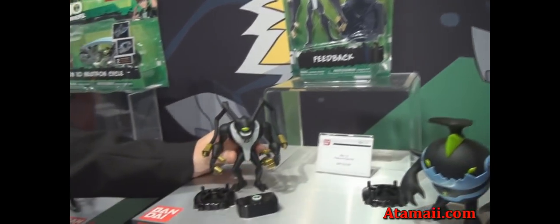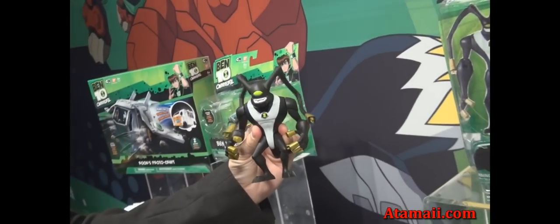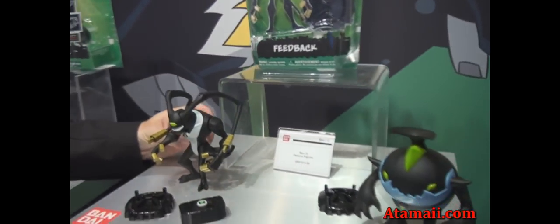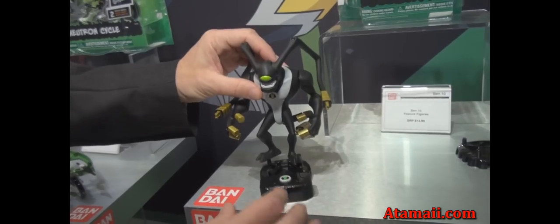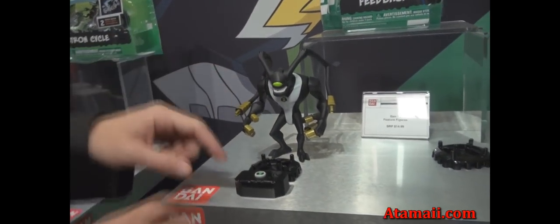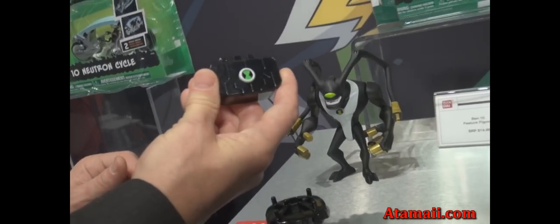Brand new for Fall 2012 is our new feature figures. Here we have Feedback — cool, great-size figure, awesome to look at. He goes crazy with his energy blast. The greatest part about these is that they actually have what we're calling a voice box. Each comes with a stand; you can plug this voice box into the stand, put your character on top, and when you press the Omnitrix there are two voice messages from each alien. Kids will be able to hear two messages from the alien, and that actual voice box will work with the Omnitrix Touch, which I'll show you in a minute.